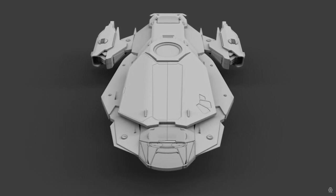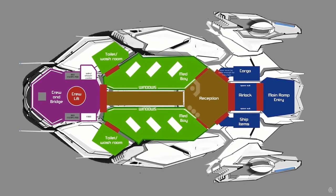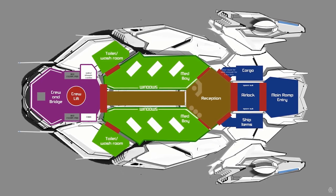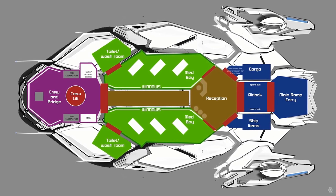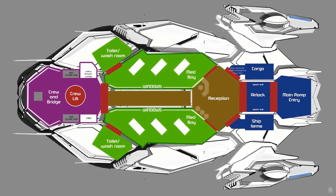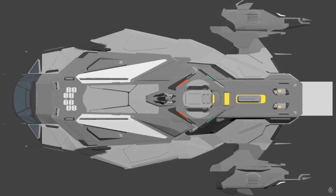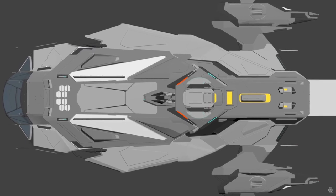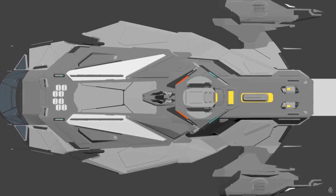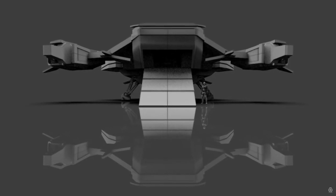The RSI Apollo is basically like a small clinic that you can take to the edge of space. It has a capacity of six patients with six beds, a crew of two at the front with two ejection beds, and a size two turret on top of the ship at the rear — more of a point defence turret rather than something made for dogfights. This is a remote turret, and it also has 28 SCU of cargo at the back.